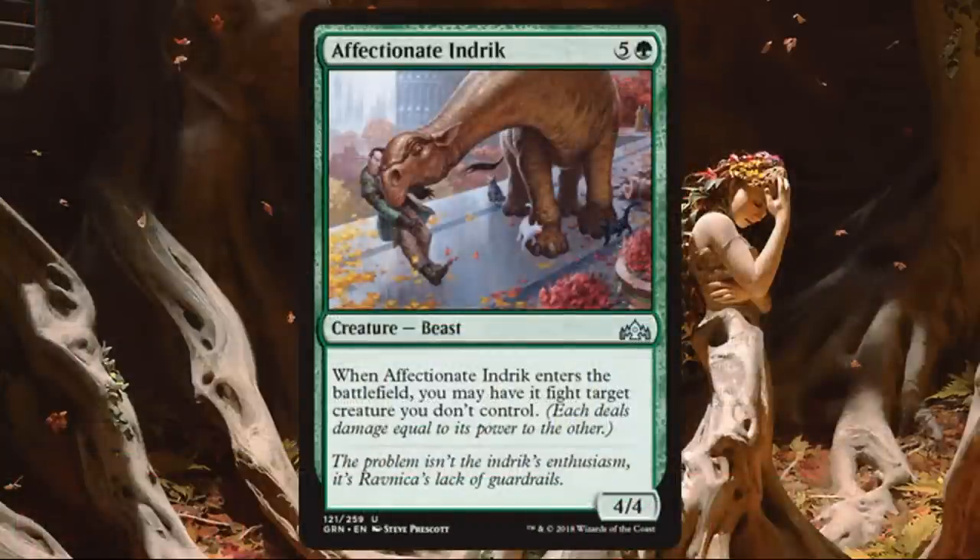Affectionate Indrik. This is a cool card with fantastic art, and it's great for sealed or draft — a good uncommon and high pick in a draft pack. A 4-4 for 6 doesn't sound super exciting, but when it enters the battlefield, it fights a target creature you don't control. You get the 4-4 body, and if it fights a smaller creature, you took out a creature and got a 4-4. Even if it dies in the fight, you took out something you needed to deal with for 6 mana — not the worst. It is a may ability, so you don't have to fight. Very good card, splashable too since it only has one green.